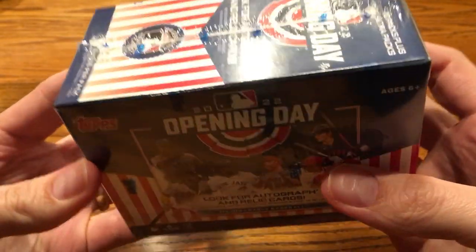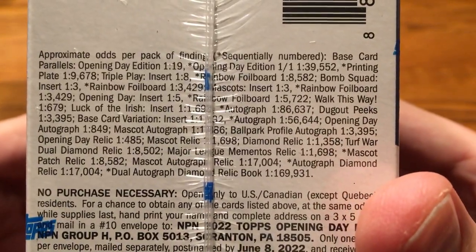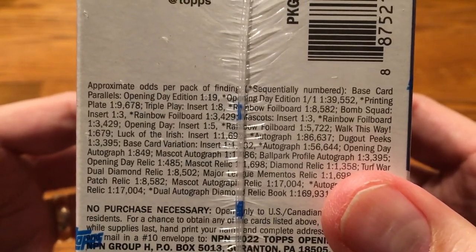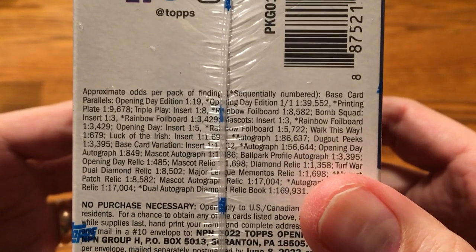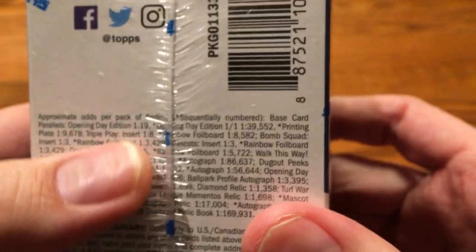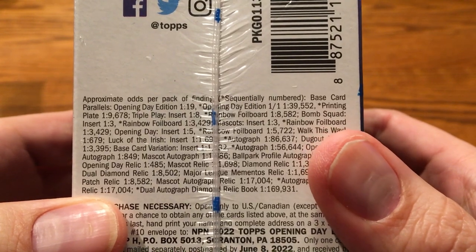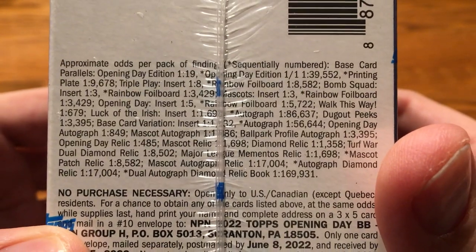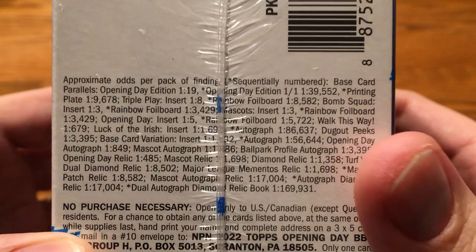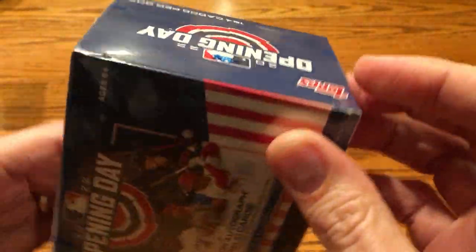154 cards — that is insane. Obviously Opening Day doesn't carry a lot of value. You can see the odds there. The Opening Day parallels are my favorite — one in every 19 packs, so that should be about one in each blaster box since we have 22 packs. That would be what I'd be really excited to get. They've got some Triple Play inserts, Bomb Squad is a new one for this year — one in every three packs — some rainbow foil board with mascots, and variation cards as well. There are chances for autographs, but they are not very high. One in every 879 packs, so maybe one in every 40 blasters or so.